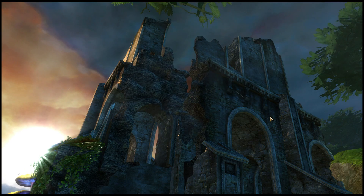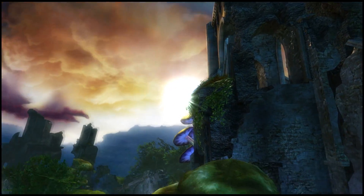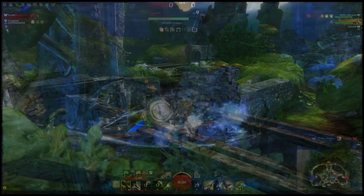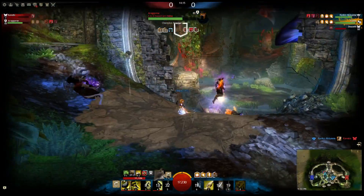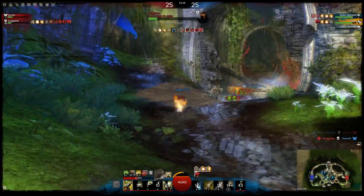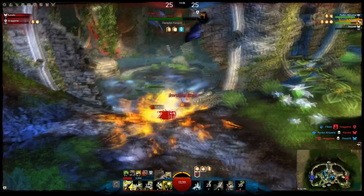The April 2014 feature pack added an additional map to Structured PvP, but it wasn't a conquest one. Unlike all the previous maps, Courtyard does not have any conquest control points. This smaller map was created for team deathmatch and dueling competitions hosted by the community. As it was created for community hosted events only, team deathmatch is still not an officially supported game type and is not part of the arena and tournament rotation.